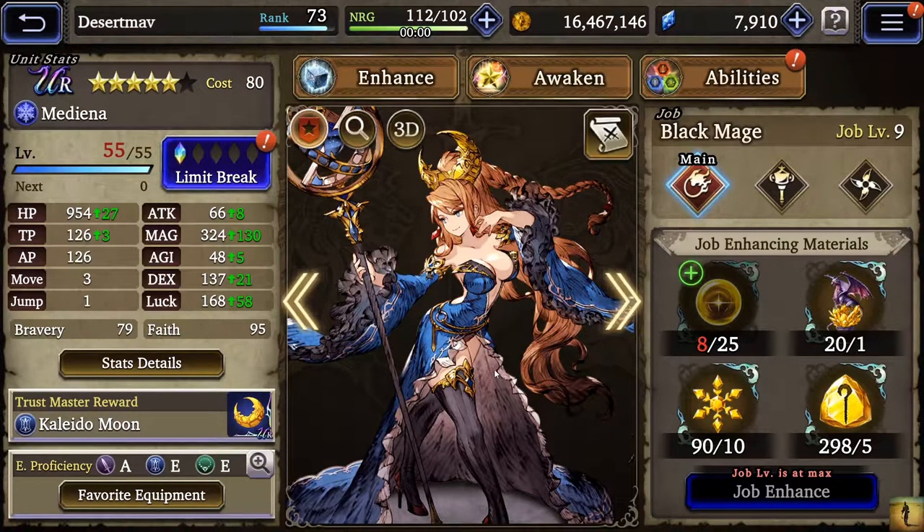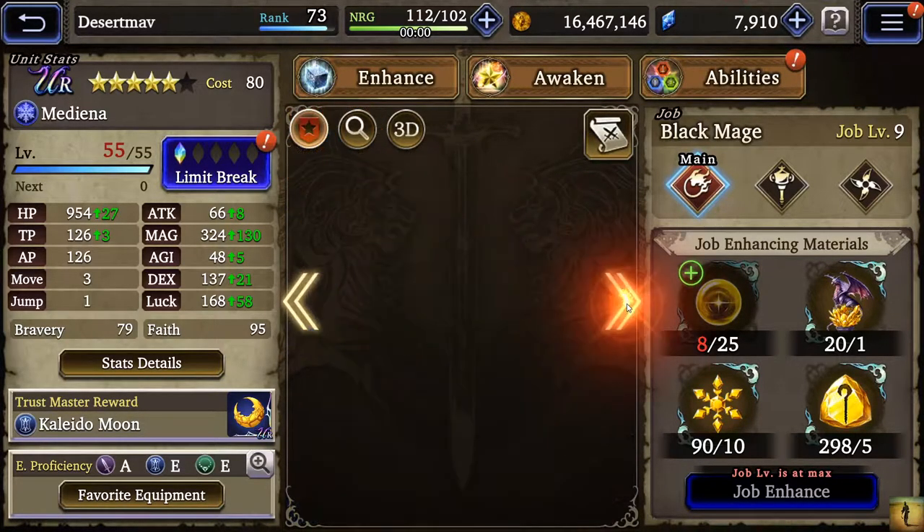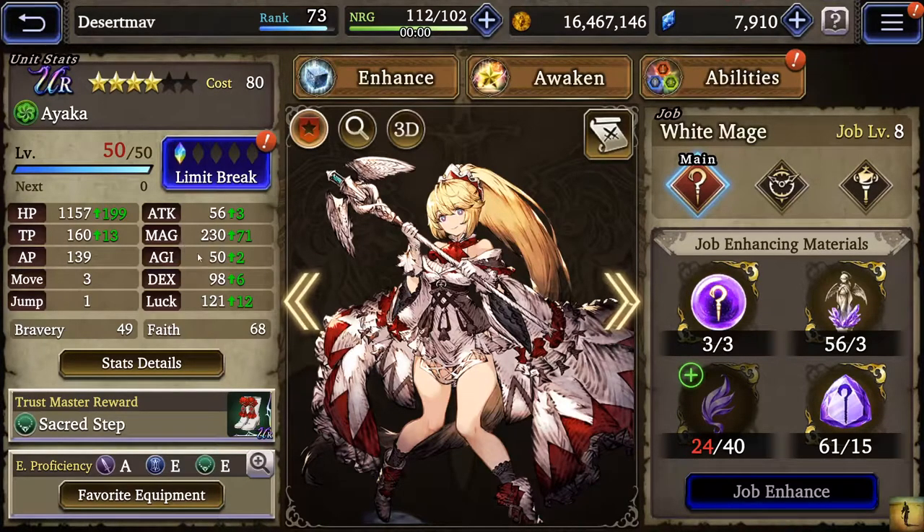Medina was the very first UR I re-rolled for. She kind of takes a backseat because she's not as useful in PvP — she's very useful in PvE, but once you get to a point where you don't really need to use her all the time she takes a backseat. Maybe if we get to a magic meta like JP has she'll be more useful, but she's just a complete glass cannon — great for her limit break, but other than that not truly amazing.